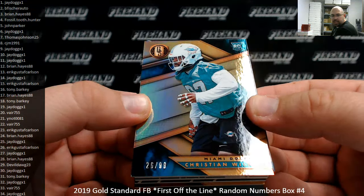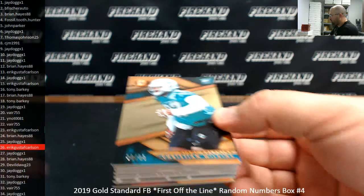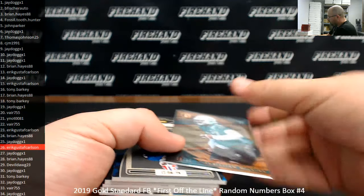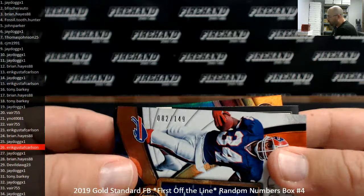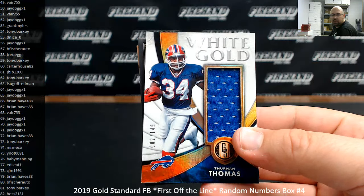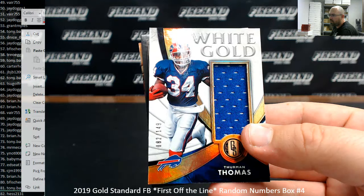Christian Wilkins, this one's number 26 of 99 — base rookie. Spot number 26 going to Eric Gustav Carlson. Next up, white gold jersey of Thurman Thomas, Buffalo Bills, numbered 82 of 149. Spot number 82 going to Hess 2131.